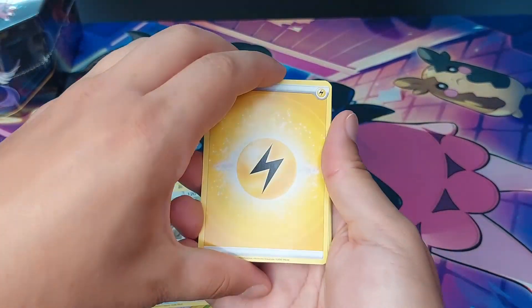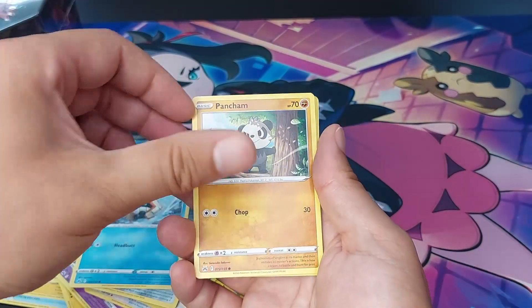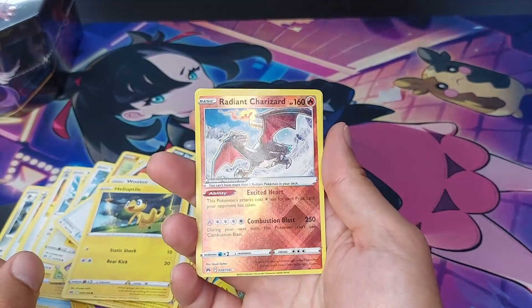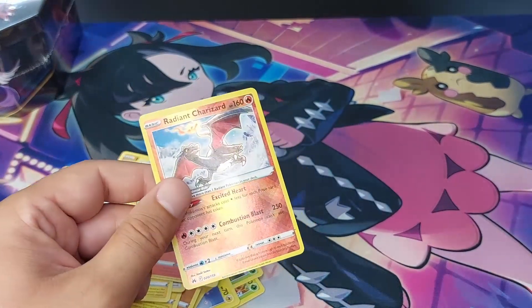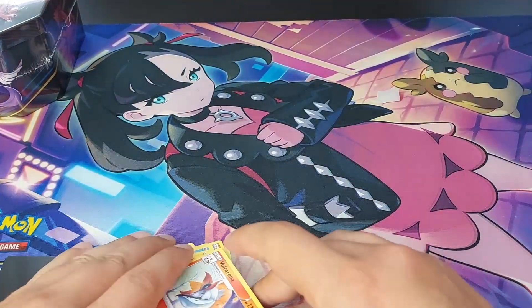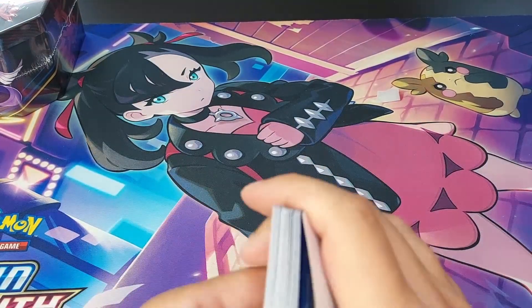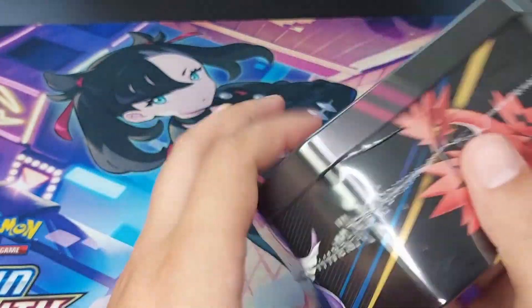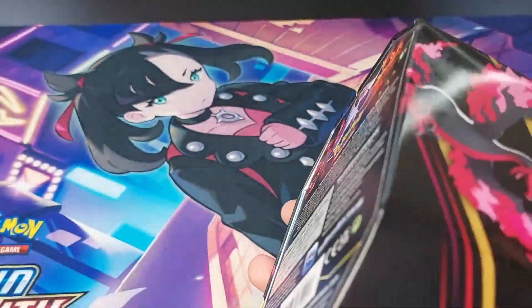Last pack from this tin — four to the front. We have Electric Energy, Pokemon Catcher, Graveler, B-sharp, Snorunt, Pancham, Shinx, Helioptile, and we have a Radiant Charizard and a Volcarona normal rare. At least we got a Charizard out of this tin, but seriously, I think this is one of the worst tins I've ever gotten from Crown Zenith. Next up the Zapdos tin — hopefully it's not like that Articuno one, because that was really, really sad.